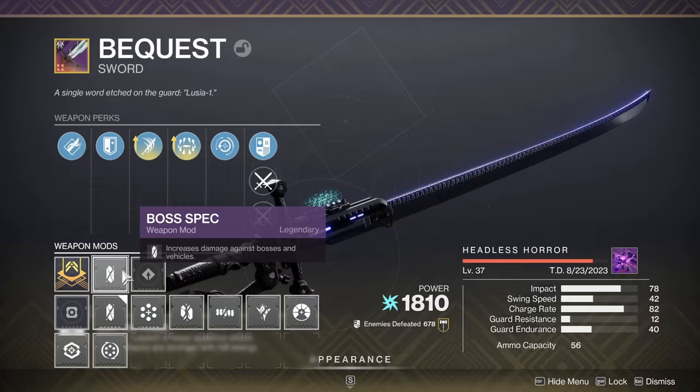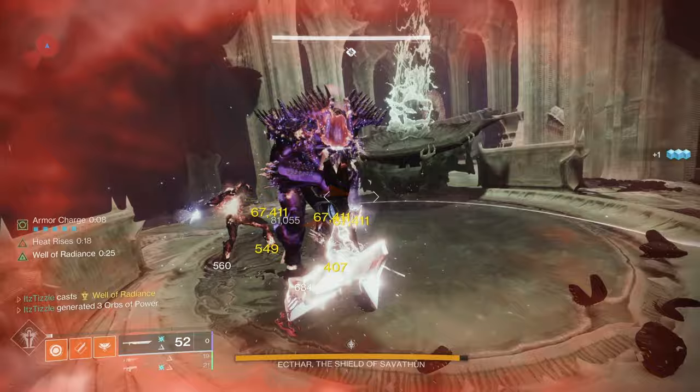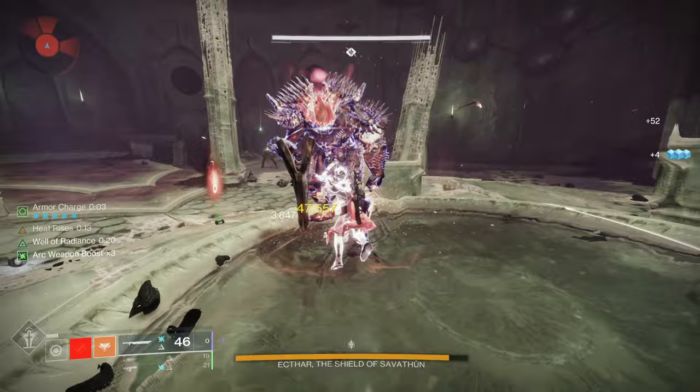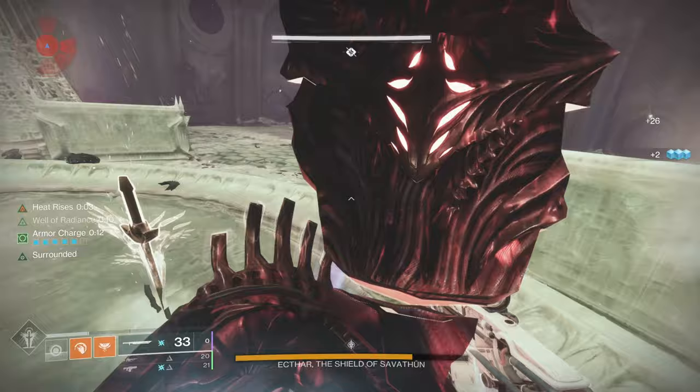This strategy worked wonders, but I understand not everyone is going to have two craftable raid weapons. Acrius is decent if you can figure out a way to get the boss's shield down. You definitely want to go with Well of Radiance here too, because it lasts almost the whole damage phase and there's a ton of adds shooting you while you're trying to deal damage. This loadout also uses double special, so it's best on Warlock because you can use the Heat Rises Sun Bracers build to take out all the adds with your abilities.